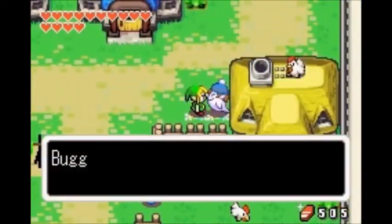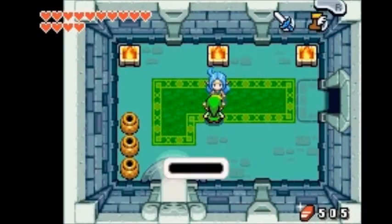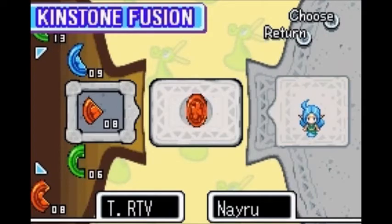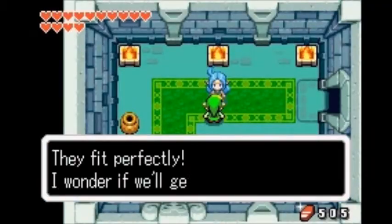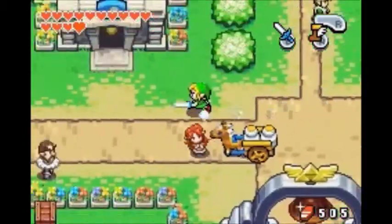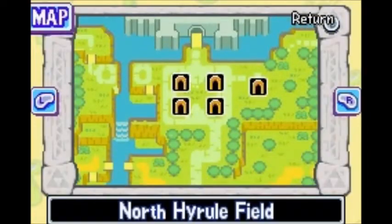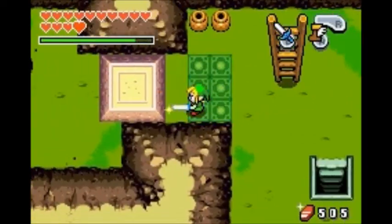Gotta do the usual check, make sure there's no one here that wants to fuse kinstones with me. Oh look at that — the last sister is in need of a kinstone fusion. Here we go and I didn't mess that one up this time, got it on the first try. Blue butterfly is always a good thing. So we're gonna head on back there — which since I don't believe there's a crest to fly to, we're just gonna have to do it the old-fashioned way.